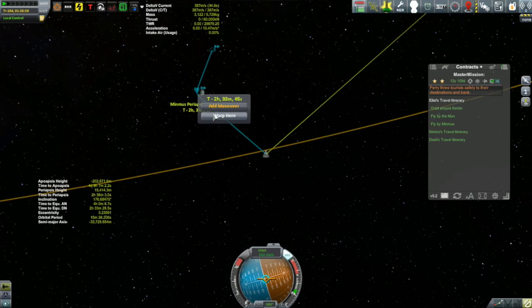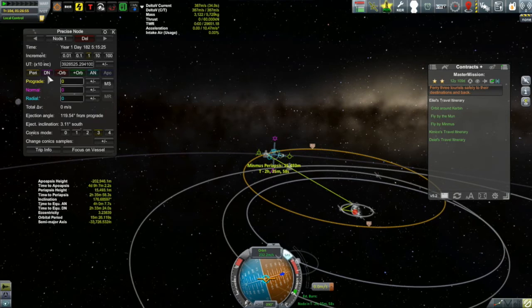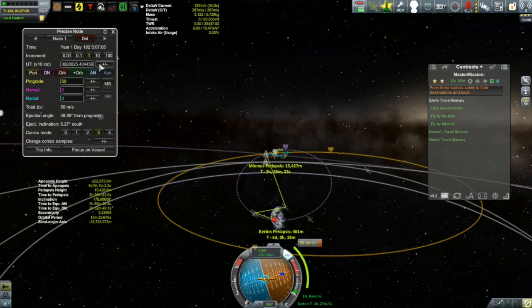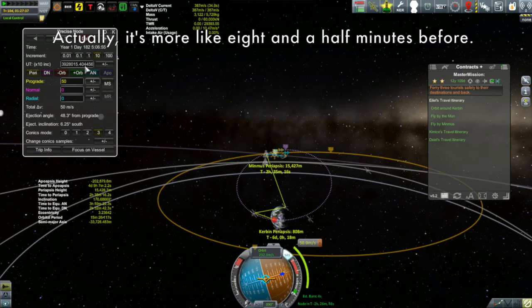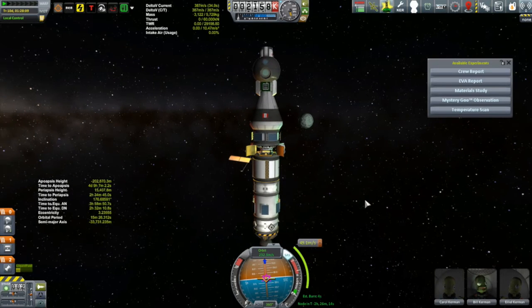Now comes time to set up our maneuver to get these folks back home. I add a maneuver node at periapsis with Minmus and look at my periapsis with Kerbin to get it down into the atmosphere. I ran into an issue with ejection angle on my moon flyby, so I found that doing it a little bit before periapsis with Minmus let me get the Kerbin periapsis down more efficiently — it's about the ejection angle getting out of Minmus's sphere of influence. Just a minute or two before periapsis, and I ended up with a burn of 49 meters per second to get these folks back home, with a return in just over six days.